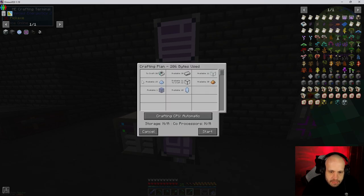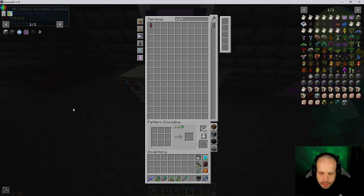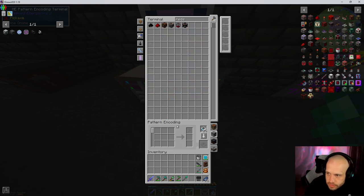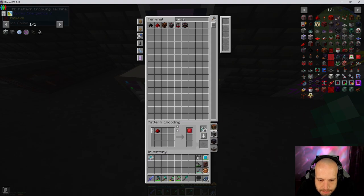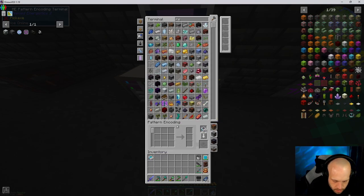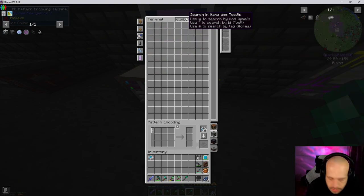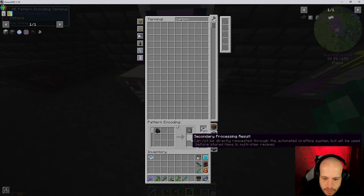Let's make 20 — oh wow, that was fast, nice. We've got 25 patterns. So we want a processing pattern — we want redstone, that and that into there, so we're going to do that. And then we're going to look for coal, or is it carbon? Could be carbon I guess — yes, processing pattern coal, yep.